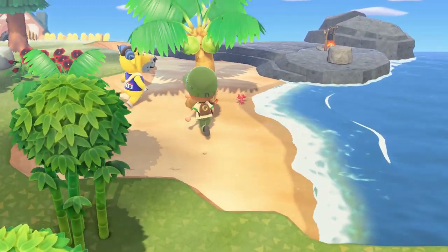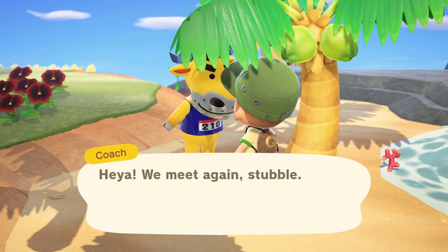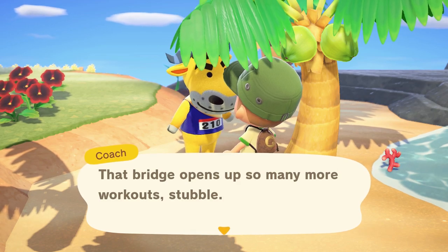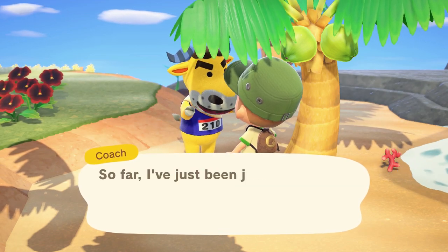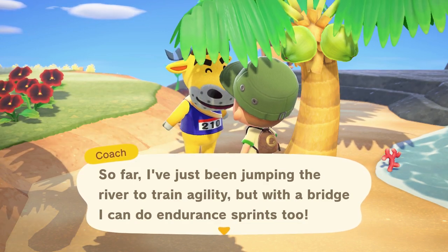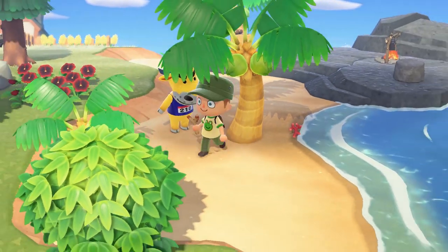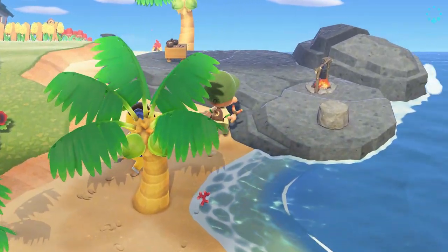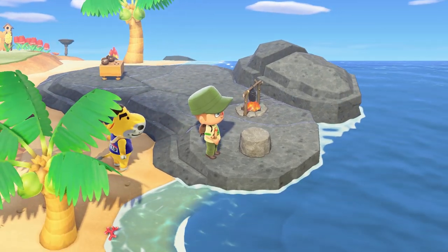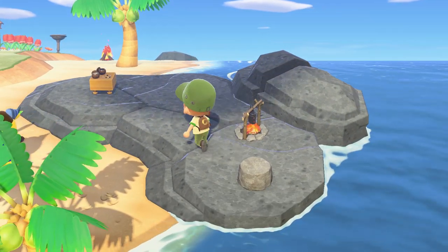There's Coach! Let's talk to Coach. He says that bridge opens up so many more workouts — so far he's just been jumping the river to train agility, but with a bridge he can do endurance sprints too. Coach, you are just insane on the workouts. I got a little campfire here on my rocks, a little place to sit and look at the ocean and think about life. That's my life-thinking stool right there.